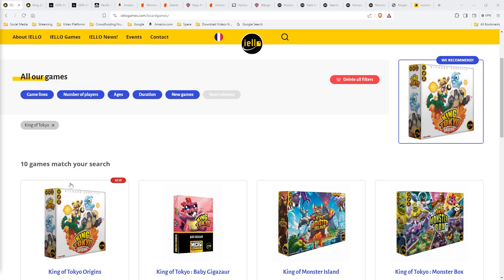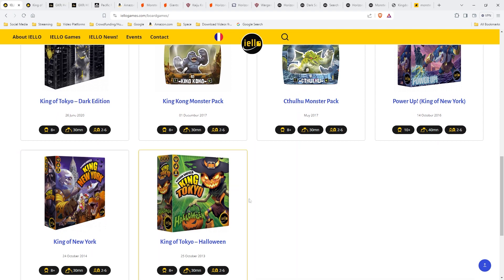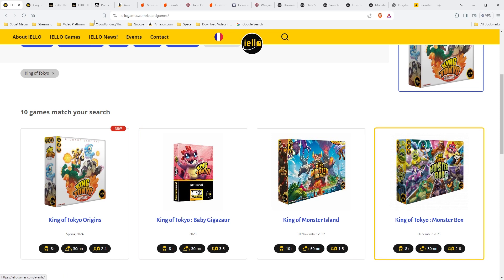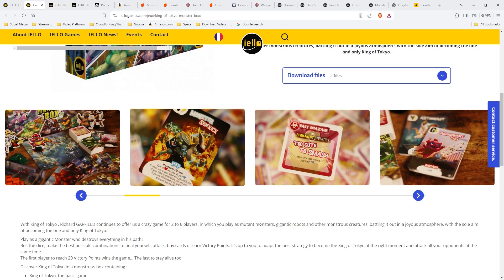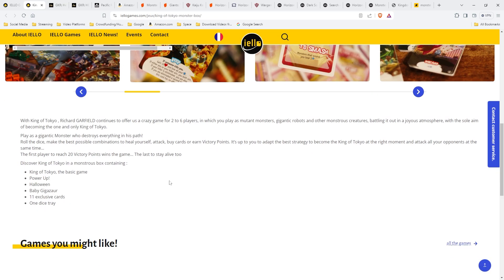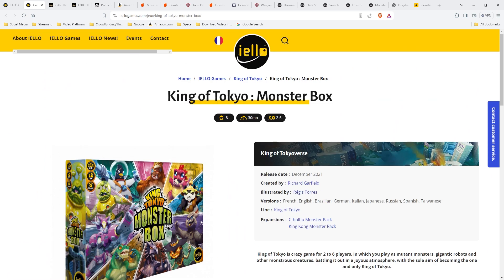The first one I found is the King of Tokyo series, which I think started with King of Tokyo, but then it also has King of New York and other ones. Basically it's a game where you and at least one other person play monsters and try to gain victory points. There's cards and stuff. It's not quite what I was looking for, because I like miniatures and I think this has standees. But maybe you could 3D print your own miniatures and use them instead.